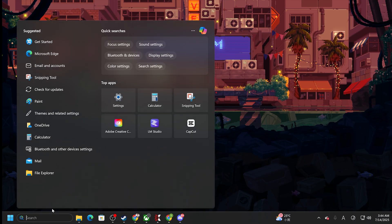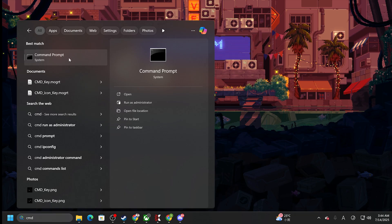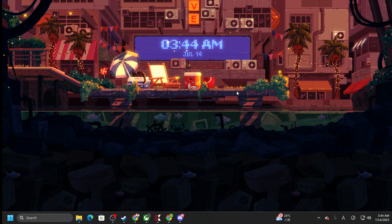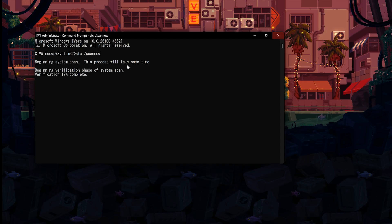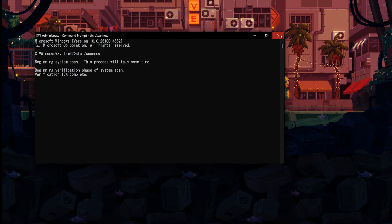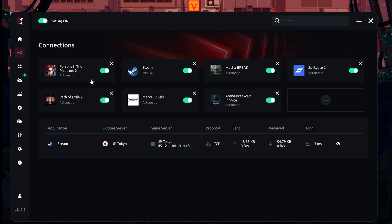After you have done that, open the File System Checker. Type CMD into Search, right-click on it, and hit Run as Administrator. Type in 'sfc /scannow' and hit Enter. This will scan your entire file system for corrupt files and automatically replace them. This takes a couple of minutes to finish, but after it's finished, try to see if it has worked.